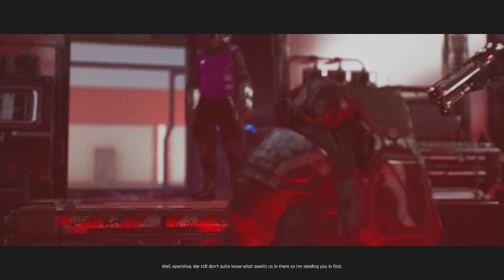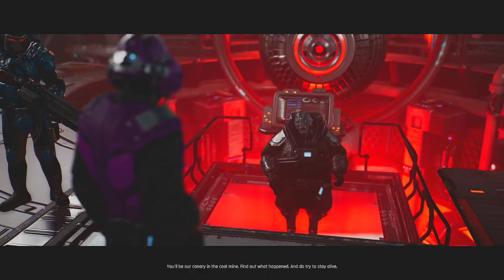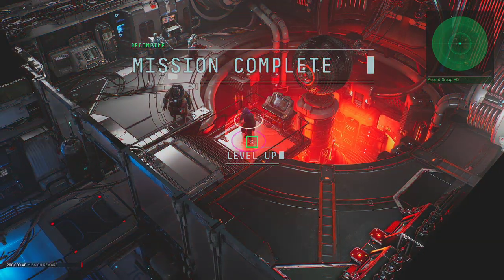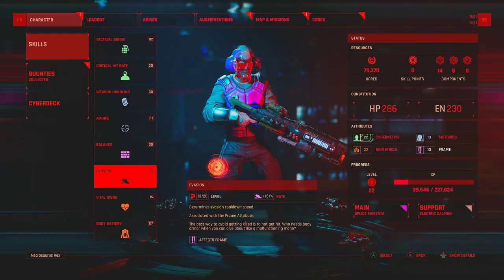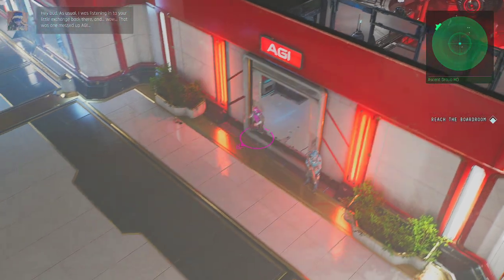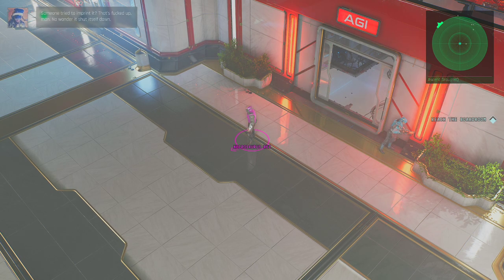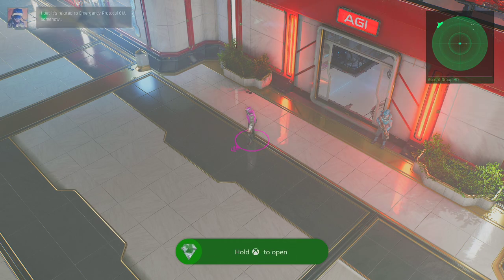Well, operative, we still don't quite know what awaits us in there, so I'm sending you in first — you'll be our canary in the coal mine. Find out what happened, and do try to stay alive. I love the canary in the coal mine idea in the future. We got another level up — let's spend these on evasion. Hey bud, as usual I was listening in to your little exchange back there. That was one messed up AGI — someone tried to imprint it? That's messed up, man. No wonder it shut itself down. It's related to emergency protocol 61A.